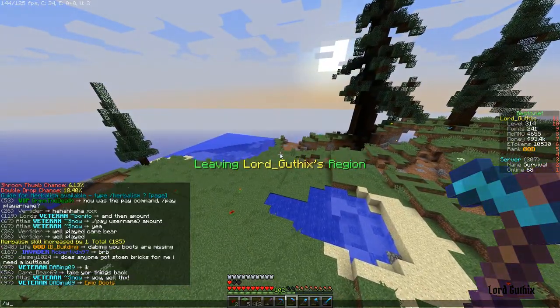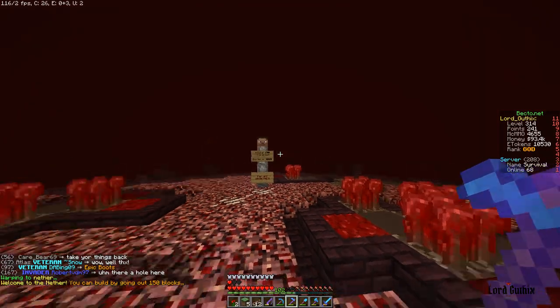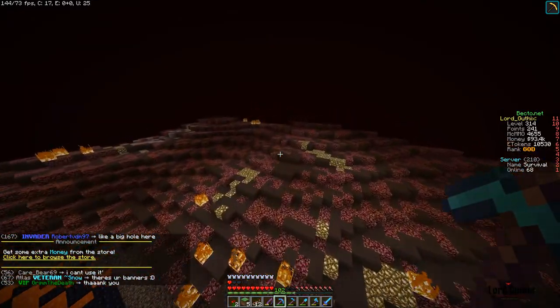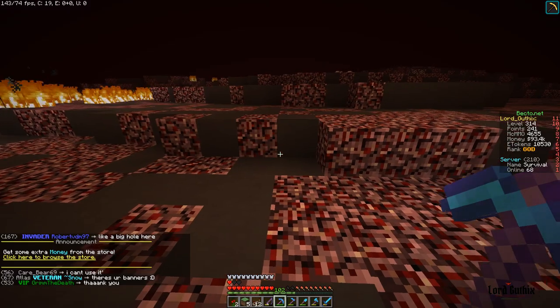Our next skill is mining. We're going to go to the Nether — I learned this method from somebody else. Once you get past all the crazy lava, the best thing you want to do is get yourself an excavation pick which mines a ton.